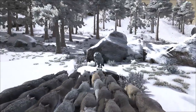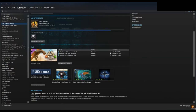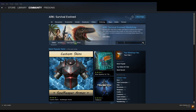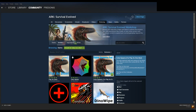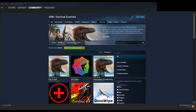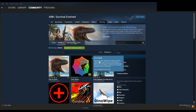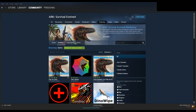First, let me show you how you can play as a dino on PC and what you need to do. Go to your Steam and go to your library. Go to ARK Survival Evolved, click on Browse the Workshop, and click in the search bar and type 'Play as a Dino'. That is what you need — click the plus button to download and install it. You can also choose extra spawns if you want.